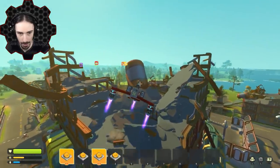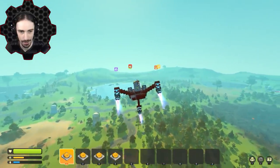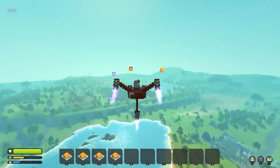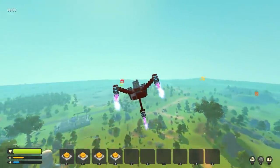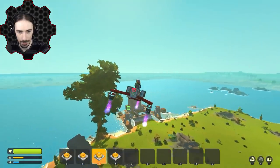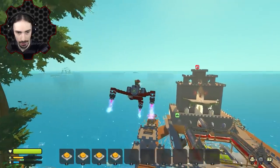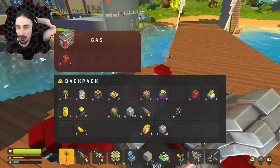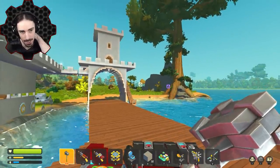Now heading home using the beacons for guidance. With a flyer it works great — I have a direct line of sight to the right direction and don't have to worry about roads or water blocking the way. I make it back with just four fuel left — we used 96 fuel for the round trip to Scrap City. But now we have a permanent marker there for future loot runs.